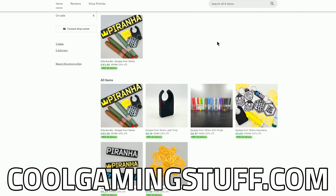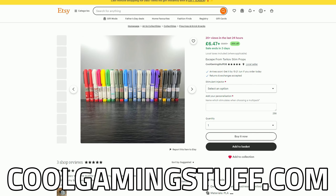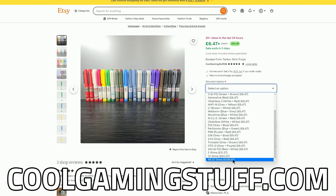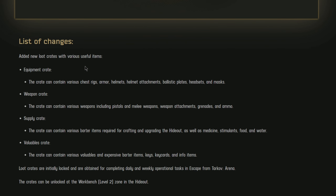Before we get into it, I just want to quickly talk about my 3D printing business called Gaming Stuff. Currently over on Etsy we've got a Father's Day deal going on where you can get it 25 percent cheaper. You can grab all of the stims and Seller Tarkov items for at least £1.29 — the link will be down below.